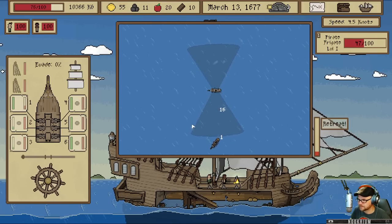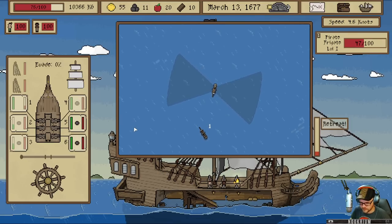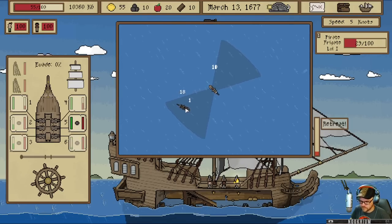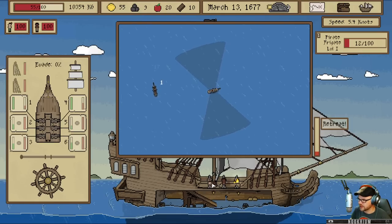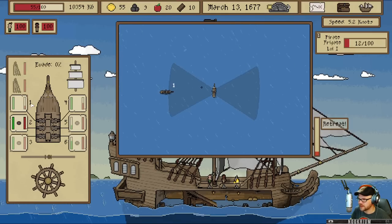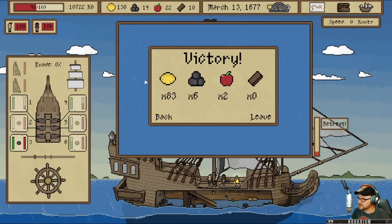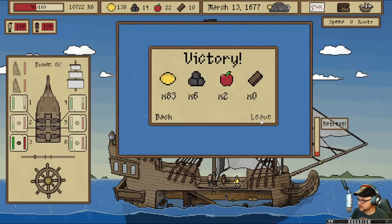Swing and a miss. Let's see if we can put him on the other side here. Five and six — got him. Get over there on the other side. I think that's hit points. Got him! Okay, we got some gold, we got some cannons, we got some food, and we got some... nothing. Not sure what that is.